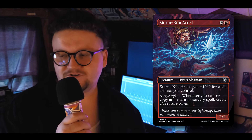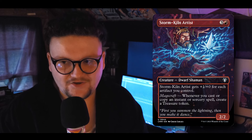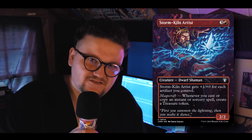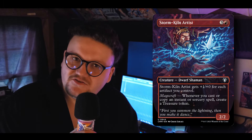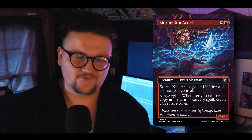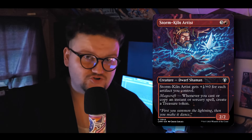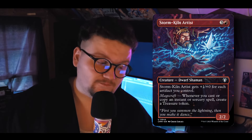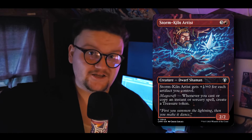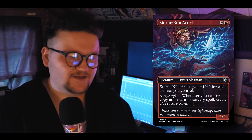Storm-Kiln Artist is probably in rotation enough that I don't need to explain it much — it turns all my instants and sorceries into Treasures. You might think with only eleven instants and sorceries that's not enough to justify running it, but it ends up making four or five Treasures over a game, which is good. It also gets +1/+0 for each artifact we control so it gets fairly big. We also have Kazuul's Fury — the flip land that flings — which interacts really well with it.